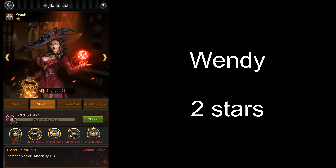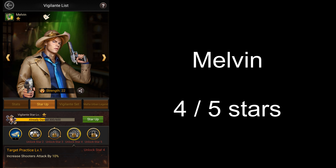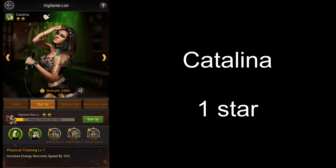For Wendy, you'd want to stop at 2 stars if you're not using her as your main vigilante. For Suri, there's absolutely no need to unlock her since she does not give any passive battle stats. The only reason I have her unlocked is for the 30% cash gathering speed buff, which helps a lot during the gathering event. For Melvin, you want to get him to 4 stars for his passive 10% shooter attack, and if you're setting weights for your clan, you might also want to consider getting him to 5 stars for more weight capacity. Catalina isn't very important as she doesn't give any battle stats; however, having her at 1 star at least is good for increasing your energy recovery speed.